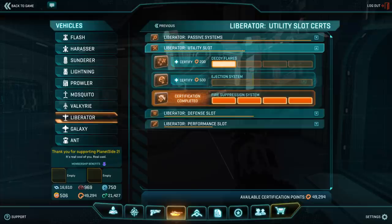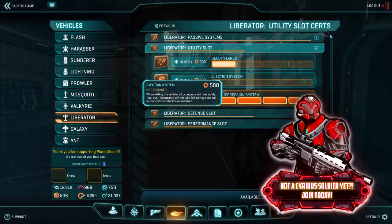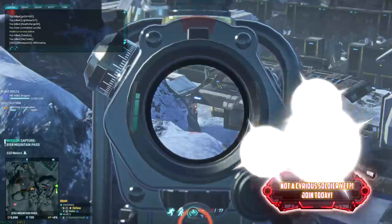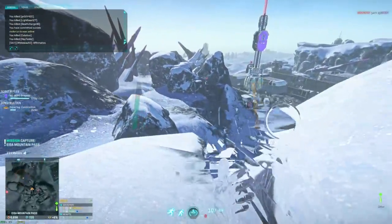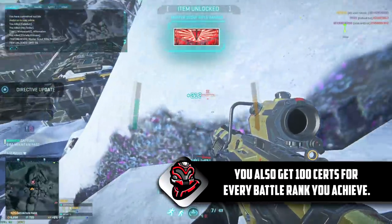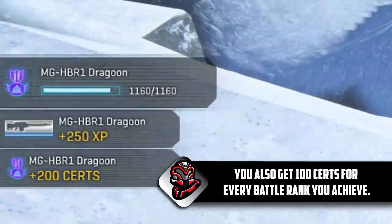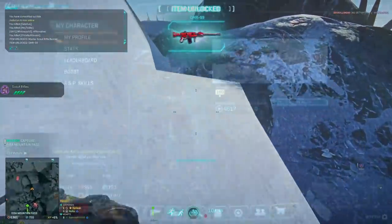Beyond just earning experience, you get certs from other sources. If you're a member, you get 48 certs a day just for logging in. If you win alerts, you get a big dump of certs. You can earn medals on your weapons for your first 10 kills, the 50 following kills, the 100 following kills, and the 1,000 kills after that. Every time you earn one of those medals you get some certs. The last medal is the Araxium medal at 1,160 kills, which grants 200 certifications.